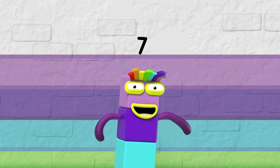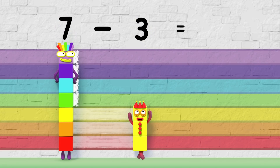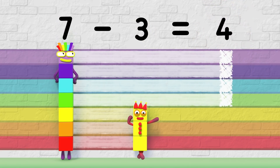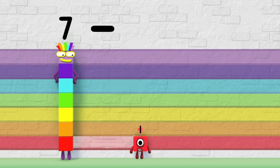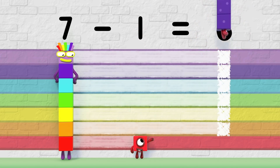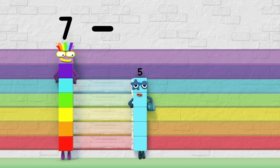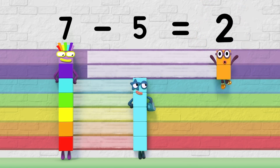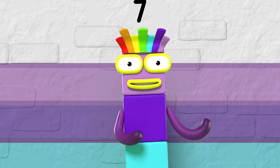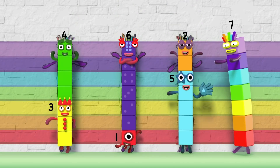So, what's the difference? Seven minus three equals four — that's the difference, four. Seven minus one equals six — that's the difference, six. Seven minus five equals two — that's the difference. So make up the difference, and everyone will see what the difference is between you and me.